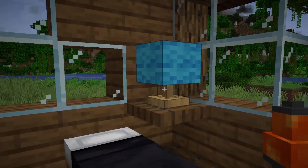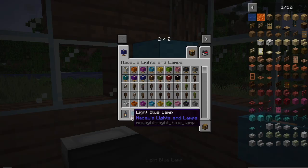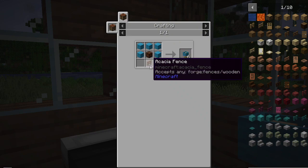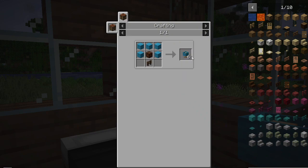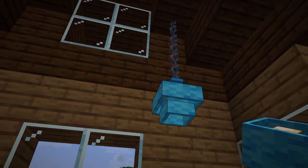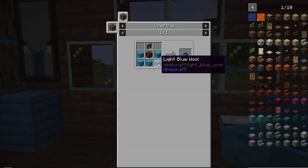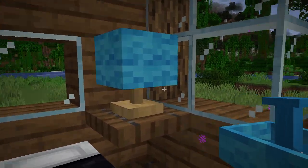Over here we have the bedside table lamp — it's a light blue lamp. For this one, you don't take the white one to color it; you just take the colored wool that you want, cover a redstone lamp, and put a little piece of wood at the bottom. You get six, which is a lot. And last but not least, we have the light blue ceiling lamp, which is basically the same thing as the bedside lamp but upside down.